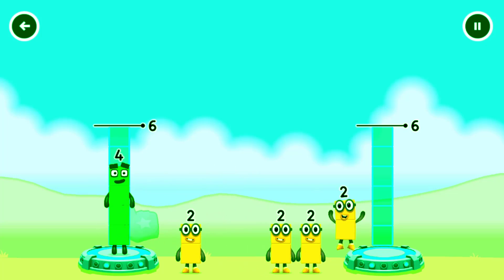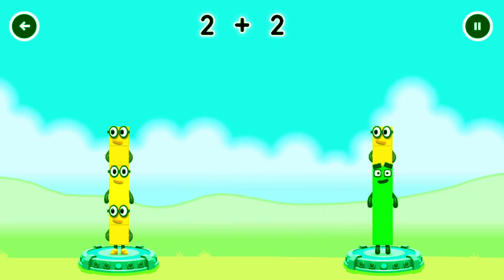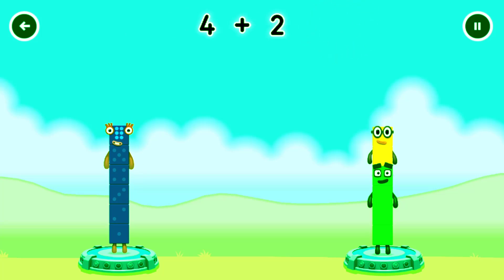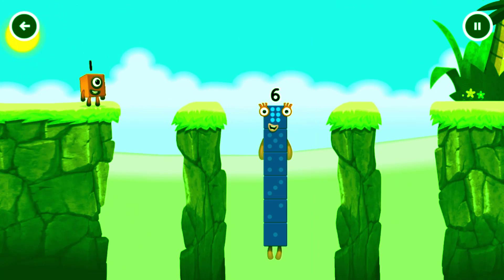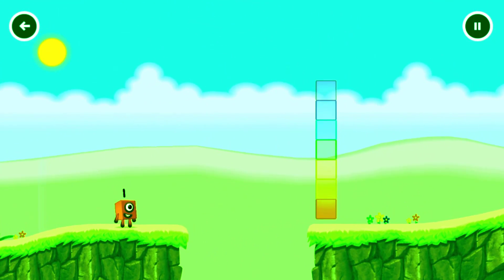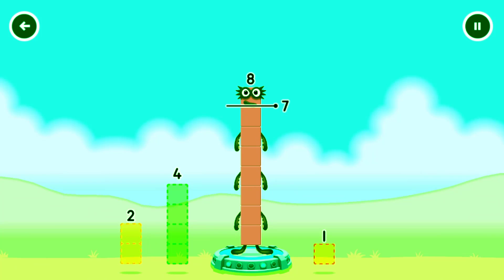Drag the number blocks onto both sides until they have the same number of floors. From 8 to leave 7. Hmm, that doesn't seem right! Keep trying!